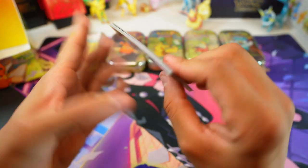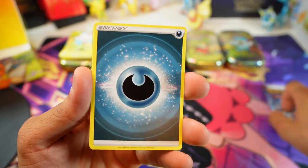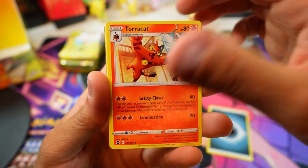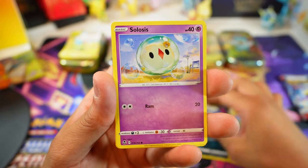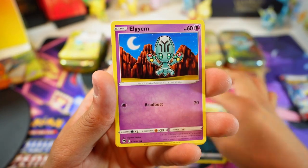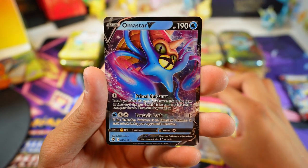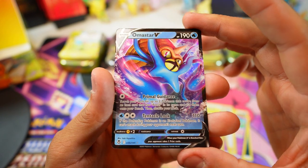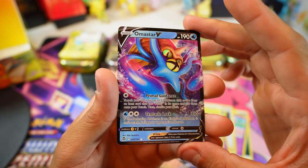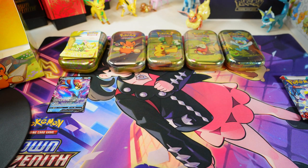Let's do Silver Tempest. I'm actually liking that — I like Scarlet and Violet but I wouldn't mind getting another chance to get that Lugia. I think I see some in the back already. Let's go — Torracat, gym trainer, Zubat, Foongus, Incineroar. All right, nothing too crazy but it is a quick hit. Let's hit the Sprigatito Scarlet and Violet pack.